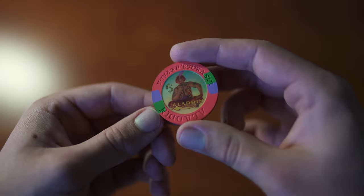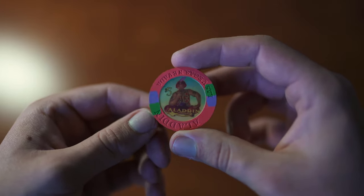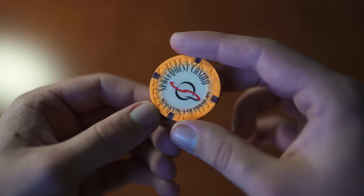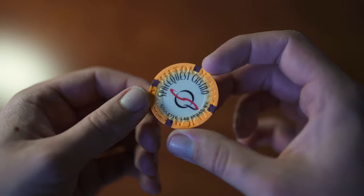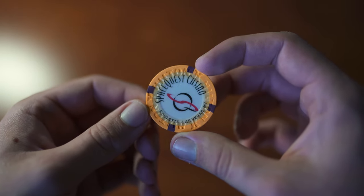It's not warped and in perfect condition. Here's an Aladdin $5 — picked this one up because it's in mint condition; the other ones I've seen are in used condition. And here's a Space Quest roulette orange chip — picked this one up because the orange really popped out, and I said why not.